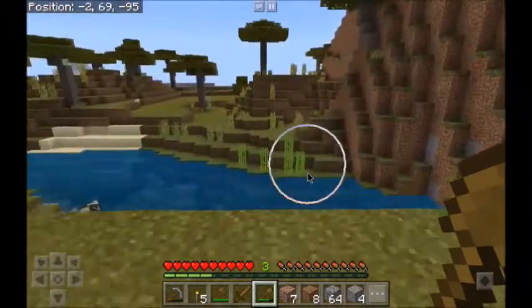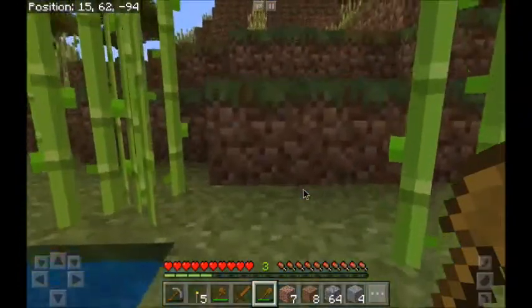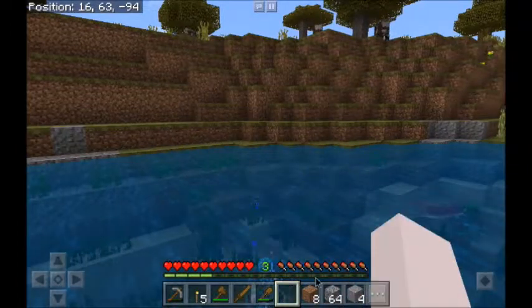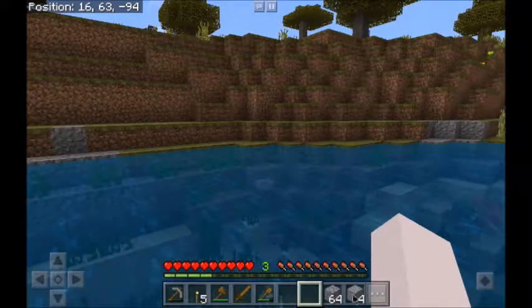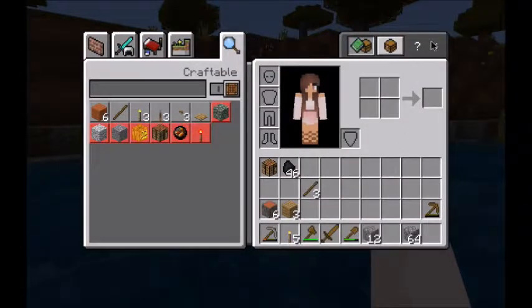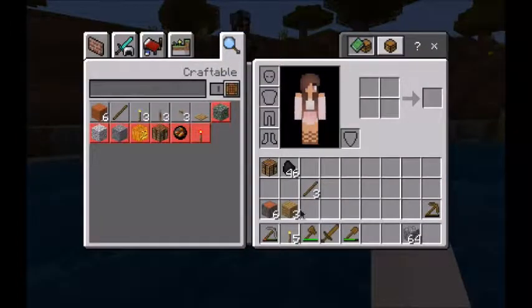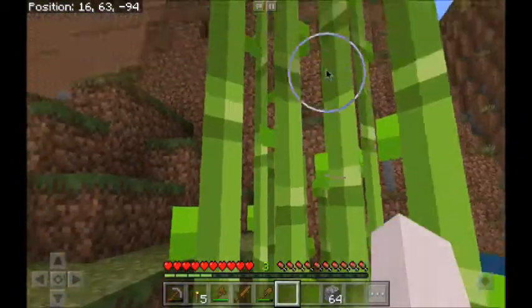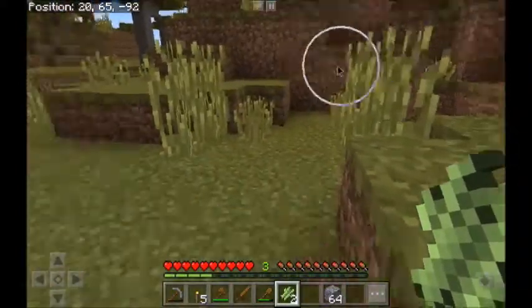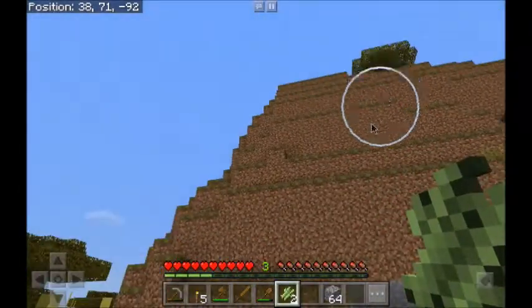With that being said, this episode we really need to find a village. I think I'm going to grab this sugar cane down here just in case we find a pumpkin, and I'm also going to get rid of some stuff out of my inventory — we might need the blocks later on. We only need one piece since we'll only be able to make one piece of pumpkin pie.